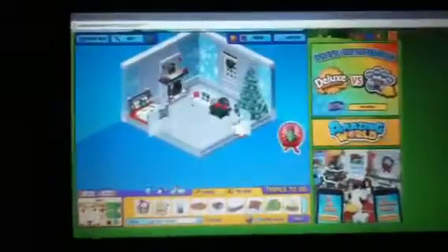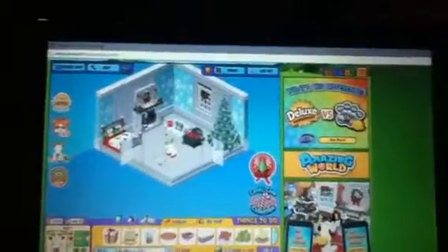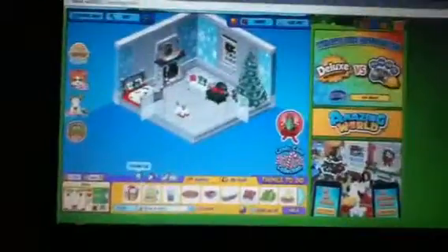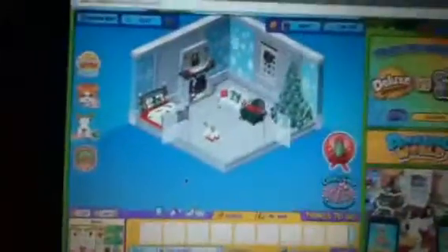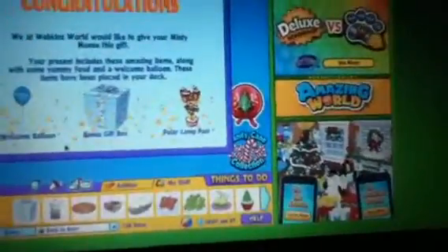It's not just to fill him up — wow. Marty's room! There's ice cream! Yay! Welcome home, Marty! Okay, let's see what's in his gift box. It's hard doing this one-handed. Okay, what did we get? We got a welcome balloon, a bonus gifts box, and a polar lamppost.